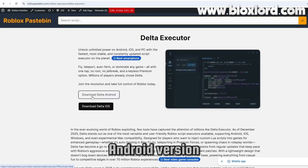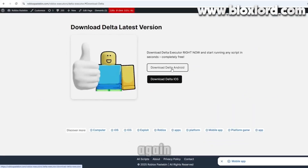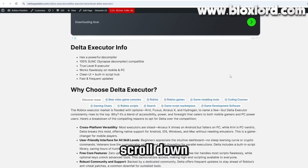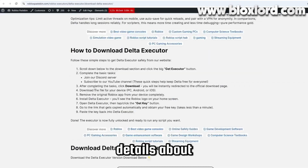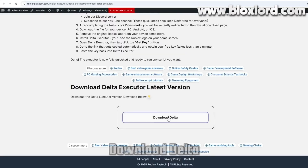I'm going to click on the Android version. The page will automatically scroll down and you'll see the same options again. Simply choose your device. Since I'm using Android, I'm clicking Delta Android. After clicking, a new tab will open showing the latest Delta version. Scroll down again and you'll find more details about Delta, and at the bottom you'll see the download button. Go ahead and click Download Delta.